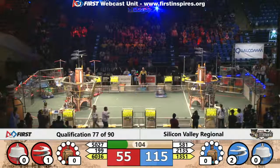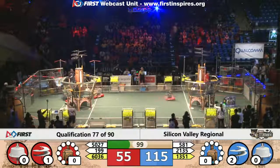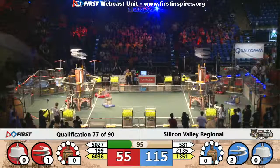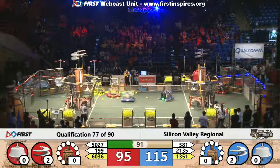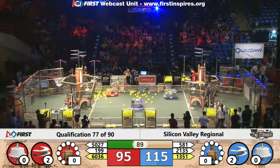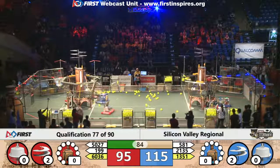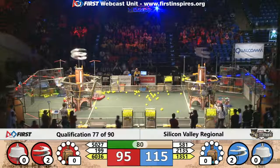1351 on the blue alliance, TKO, lining up along with their alliance partners. Presentation and Blazing Bulldogs are both grabbing gears from the loading station at the same time. The Blazing Bulldogs have just dropped off another one at the blue alliance airship — they need three more to get their next rotor moving. An alliance needs all four gears for rotor number three.